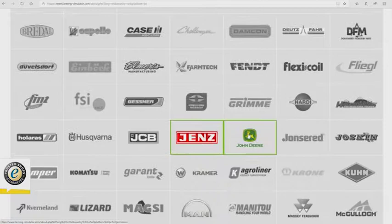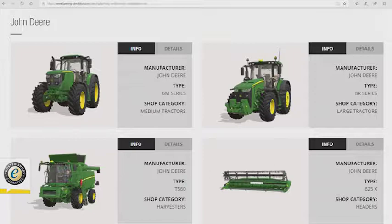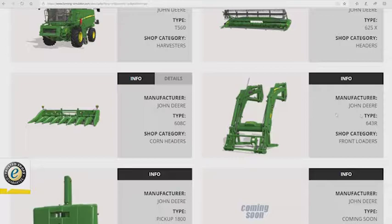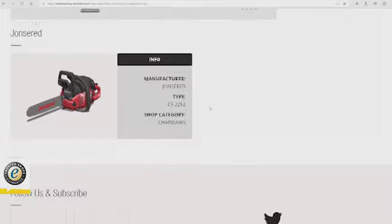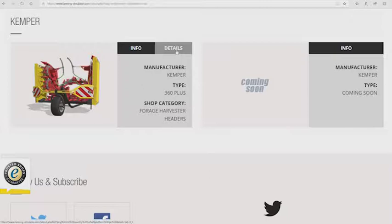Next up we have Gens — we've seen both of those before. John Deere — we have the John Deere 6M series, a nice looking medium tractor with 142 up to 146 horsepower. We also have the John Deere 643R front loader attacher, which we haven't seen before. John Surd — we've seen the CS 2252 before. Joskin — nothing new. Kemper — we have the Kemper 360 Plus forage harvester header with a working width of four meters, and it looks like it is a corn header.